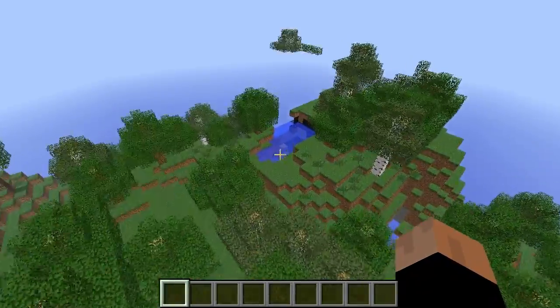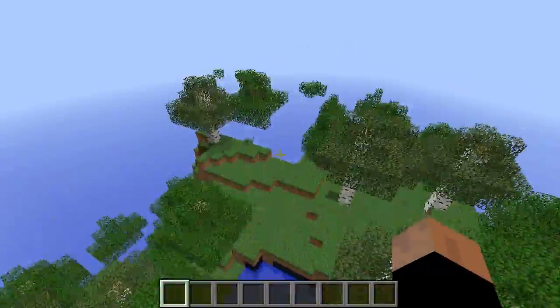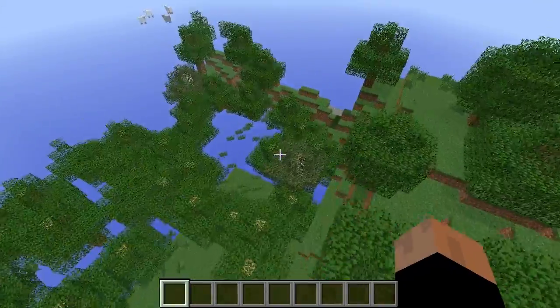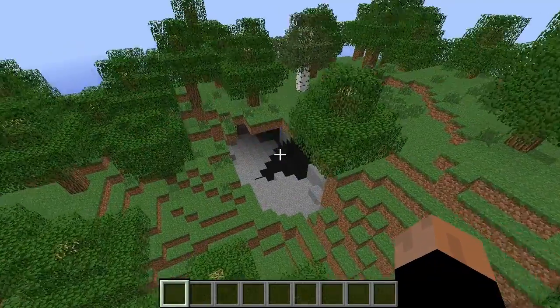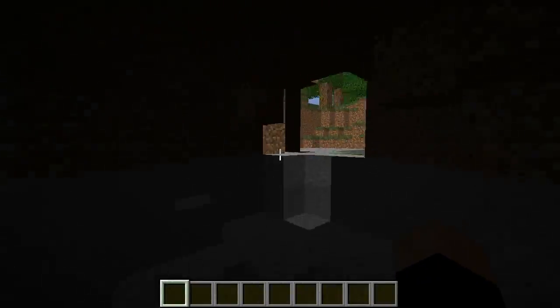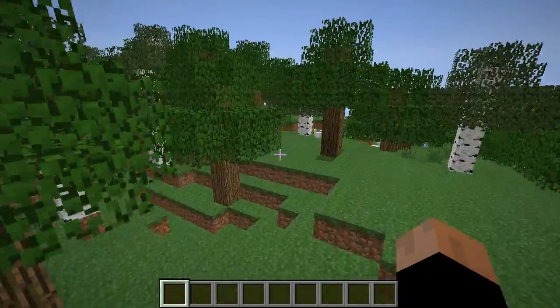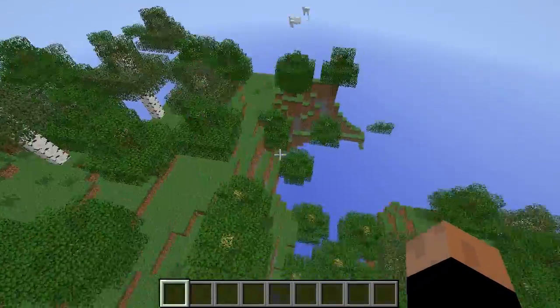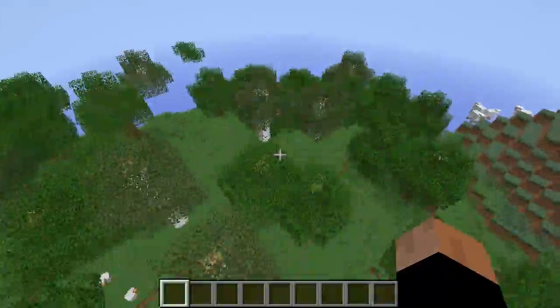That's pretty much it — sorry for the short seed spotlight. There's just a village; if you want to test things out you spawn inside of the village and you can trade. There are some pretty cool caves in here. Just a silly cave. I'm just going to stop flying around here because I could not find anything interesting. The seed is Gone Fishing and it will be down in the description as well as the title of this video.